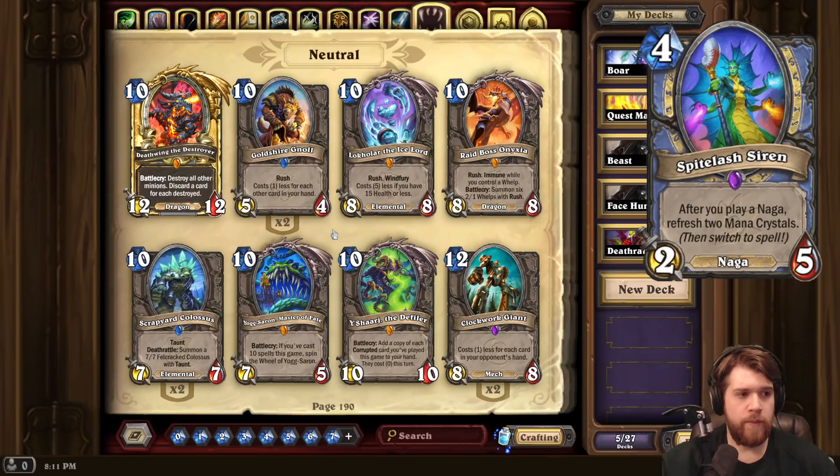Spite Lash Siren. Four-mana 2/5 Naga for Mage. After you play a Naga, refresh 2 mana crystals, then switch to spell mode. So after you play a Naga, you gain 2 mana crystals, and then the text says after you cast a spell, you refresh 2 mana crystals, and then it goes back to Naga. So again, after you play a Naga, refresh 2 mana crystals. And as far as I know, it just infinitely goes back and forth. So you can go Naga — get 2, spell — get 2, Naga, spell, Naga, spell.